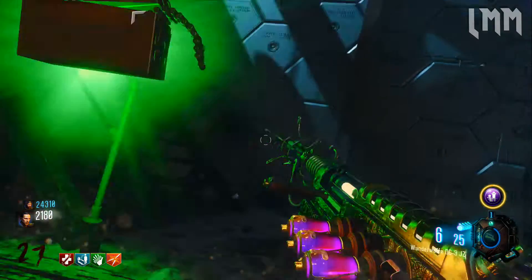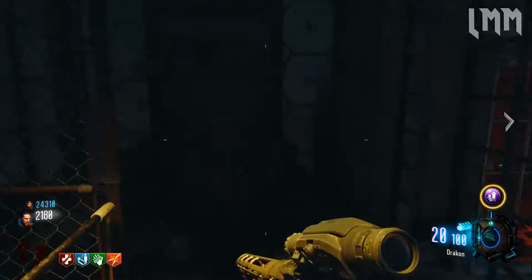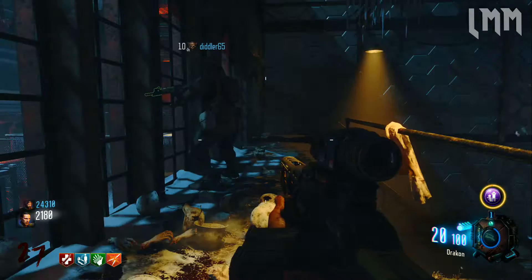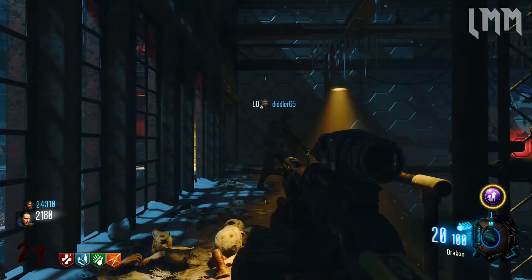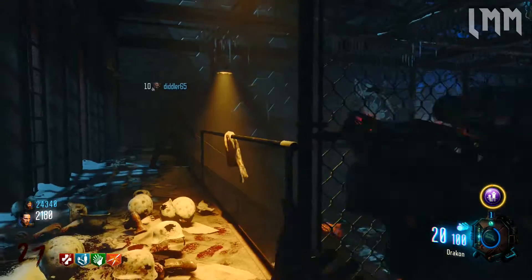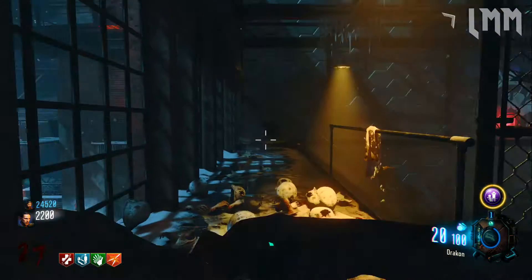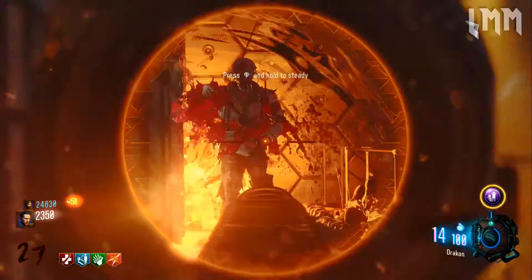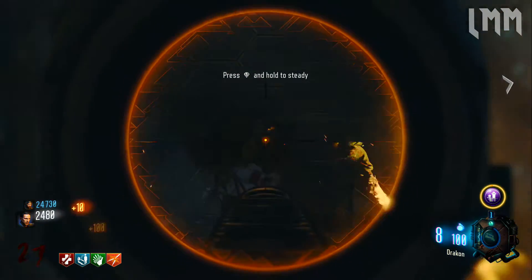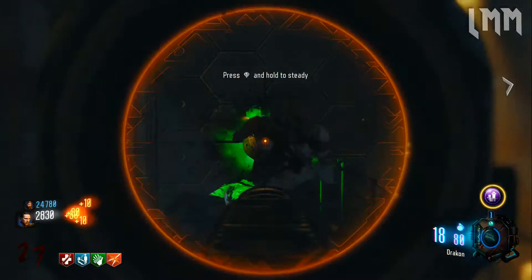For those of you that are new to the story, that's a bit of a catch-up session for you. Now, it doesn't end there — we get a lot of indications and connections between this Origins cutscene and a lot of Easter eggs and radios in the map The Giant, and I believe in Zetsubou No Shima as well. We hear Maxis talk about his daughter Samantha being gone, and then returned to him — all of this stuff that sounds like it contradicts itself and is really hard for people to understand unless you go by this theory, which I'm going to present to you now.